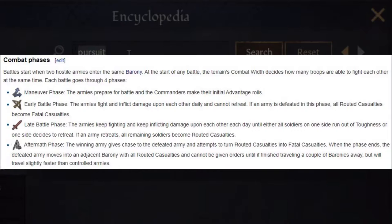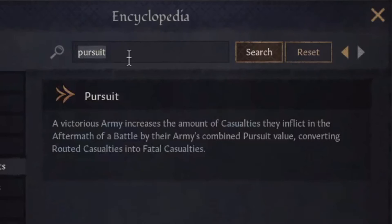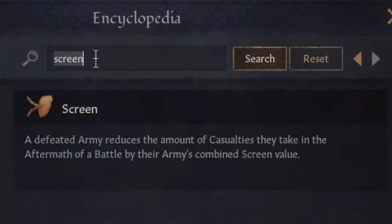The next two stats only come into effect after the battle is already won or lost, during the aftermath phase. If you have won the battle, your units will have a free run at the enemies to do as much damage as possible while not taking any damage themselves. The amount of damage they can do in this phase is represented by the pursuit stat only, not the damage stat. However, if you have lost the battle, the enemy will be taking a free run at your units, and the screen stat will determine how much damage you can block from happening to your army.